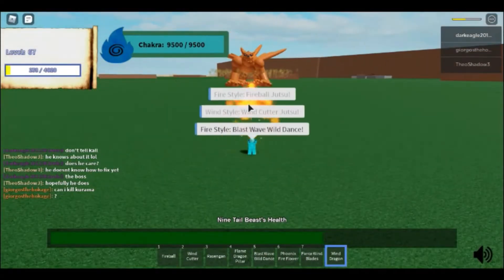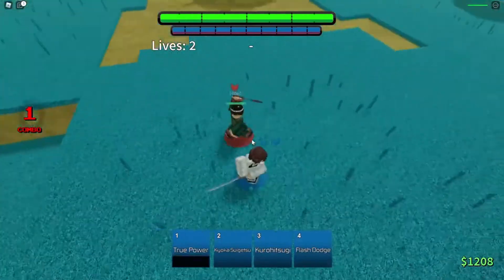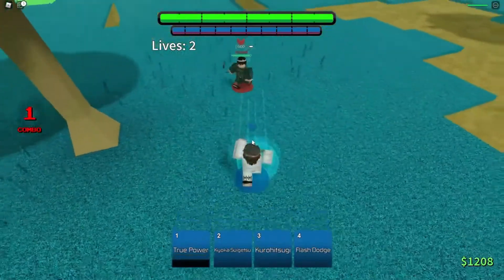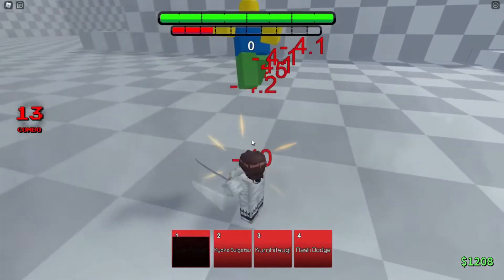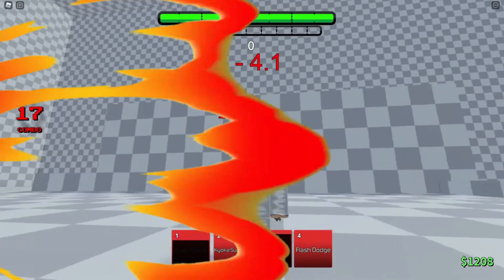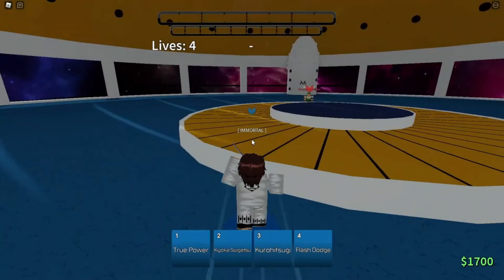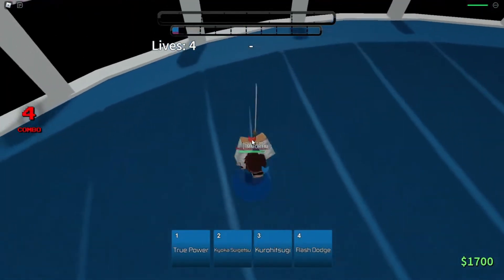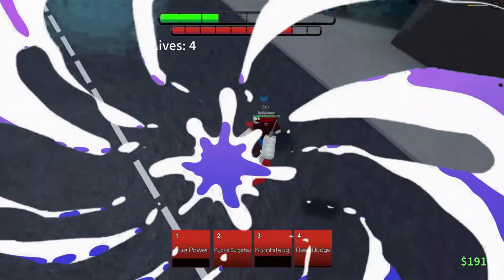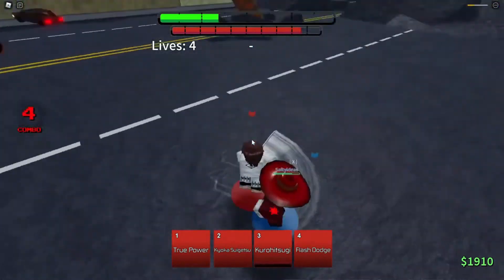Number 4: Anime Battle Arena. Consider a Mortal Kombat-style game with anime characters, where you battle alongside other anime players and teams from an over-the-shoulder perspective. Choose a character to use and train — develop your combos, deal damage to your opponents, and win by being the last one standing. If you like Naruto and other animes, you'll have a lot of fun playing this game.